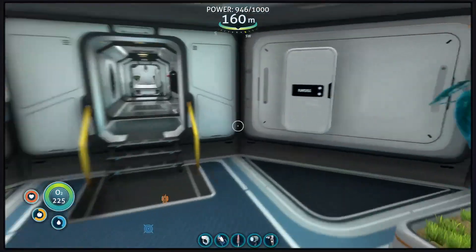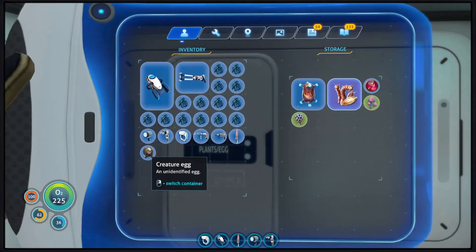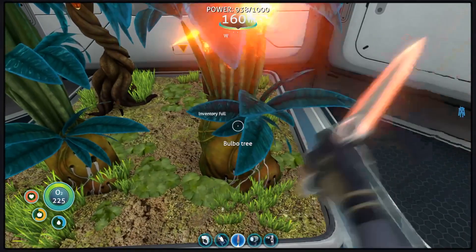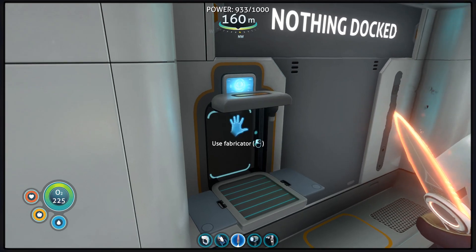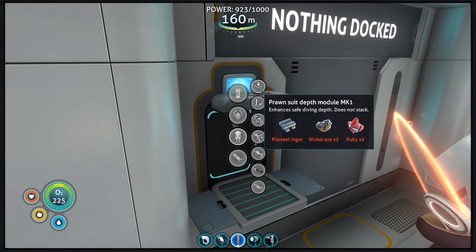It's probably a bad idea dropping all those in there, but at the same time, what have I got to lose? Three to five days from now that should give us some fish. That starts that. Next thing — upgrades. Depth module one is actually something that we need. The problem is I do not remember where you can get nickel from. I normally cannot find nickel. The fact that I have nickel to begin with was literally because of a time capsule. So nickel ore is a material I can't find yet.